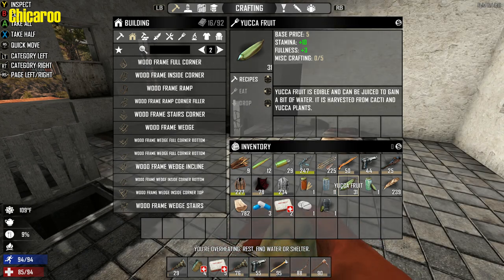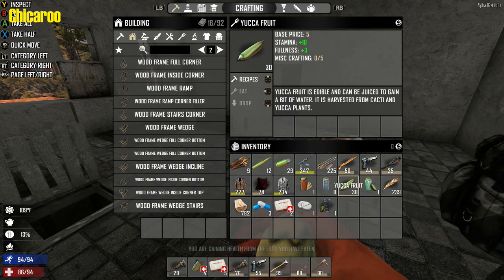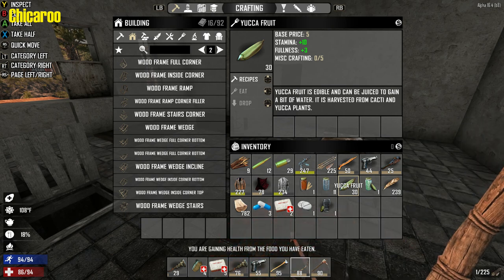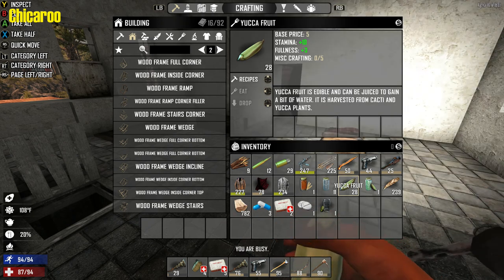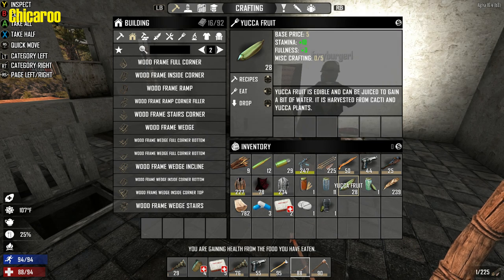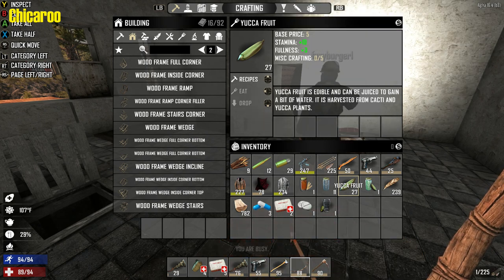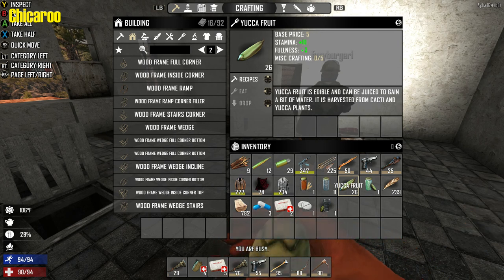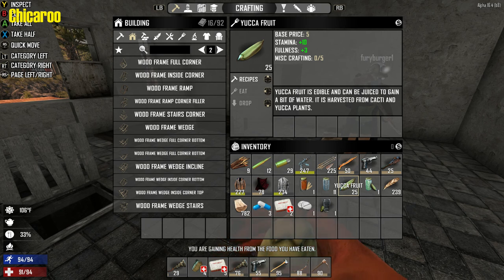I need some food. Do we have food? No, we don't. I'll use the canned food here. I'm just eating yucca. I'm just going to do this, it's quicker. I know it is, but... I got a minute 50 on this workbench.